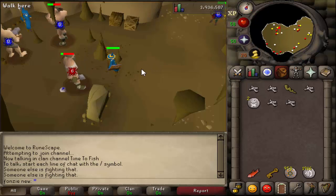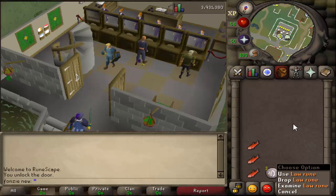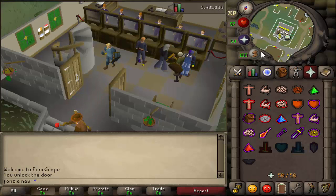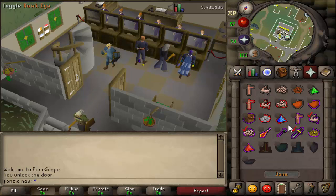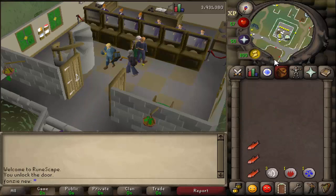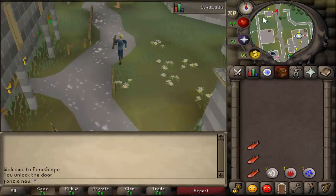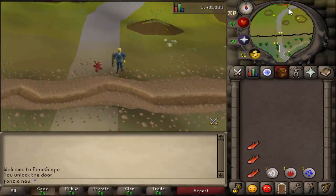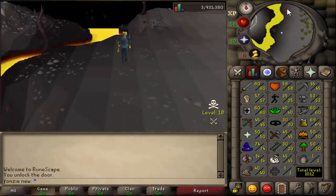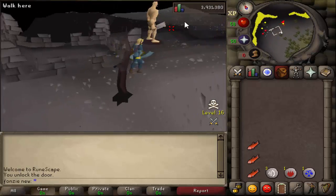Now I'm going to show you the best way to kill hill giants at the second location, which is in the wilderness. Bring your four best items. If you don't have level 25 prayer, bring your three best items, because once you're level 25 prayer you can protect the fourth item. Also bring a teleport back to Varrock. I recommend you have 25 magic, but you can also just walk back.